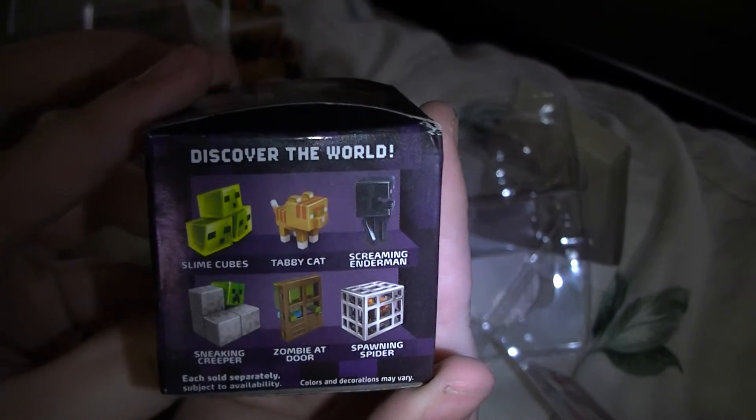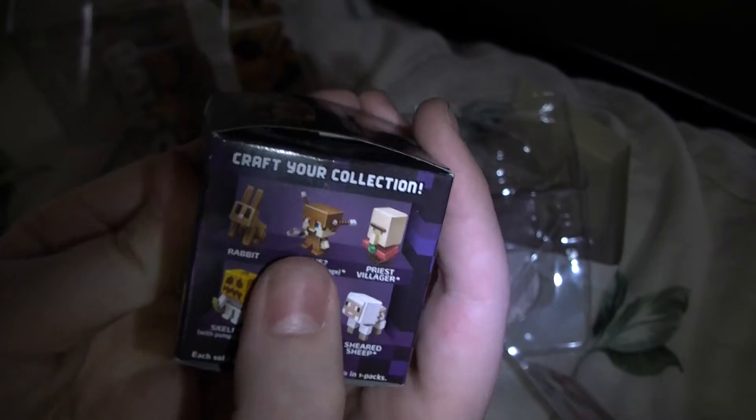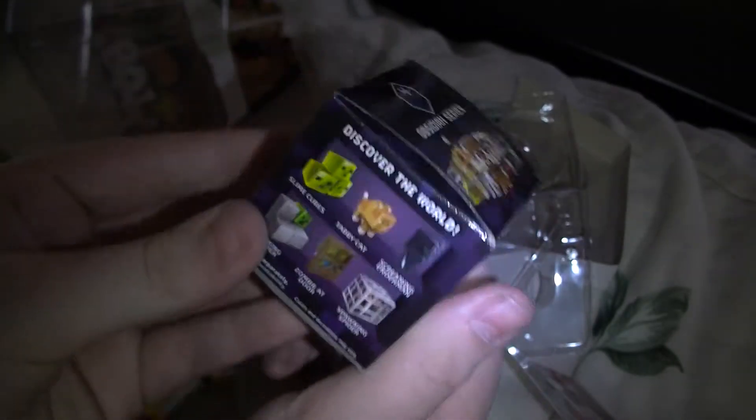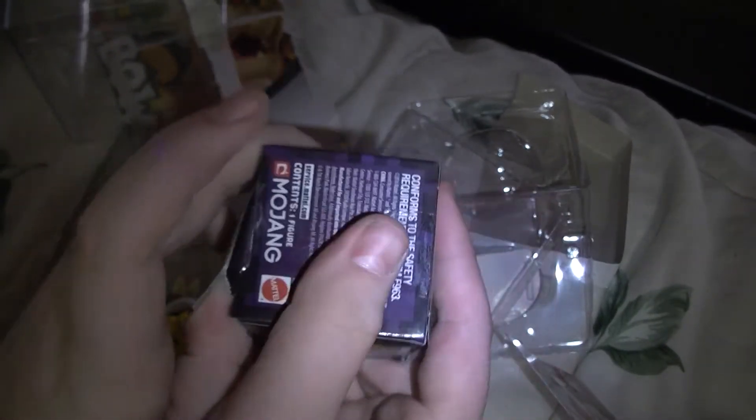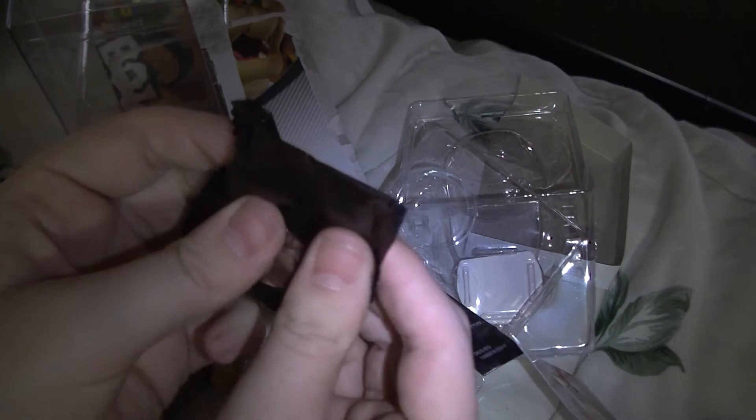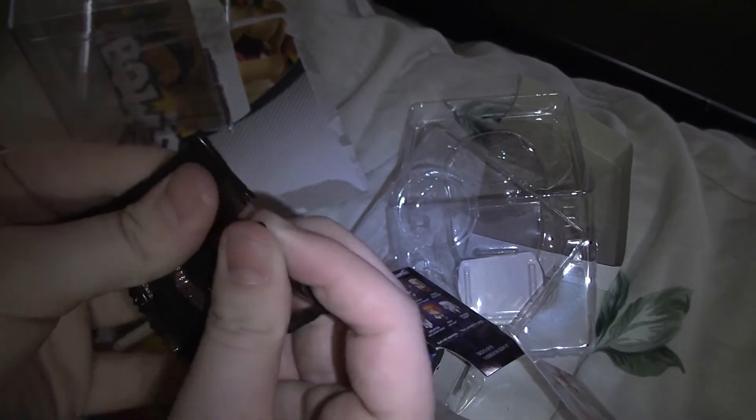Now the minifig - here it is. These are all the decisions, so here we go. We got this character, that character - in the net, ready. We are hoping we get... who knows. There's something odd - I think it's the Villager with the emerald, that'd be cool.